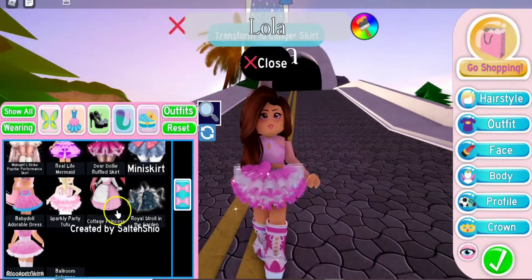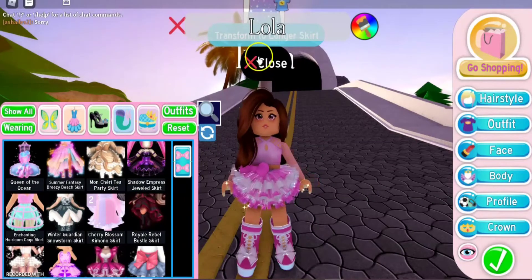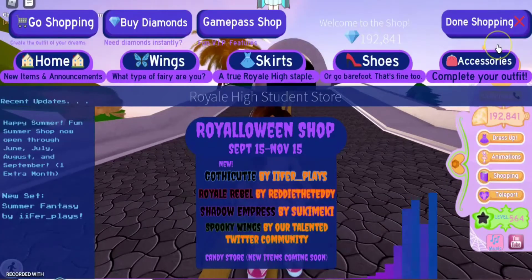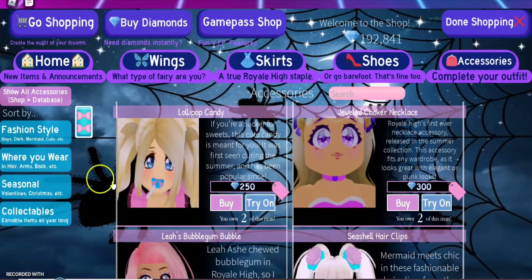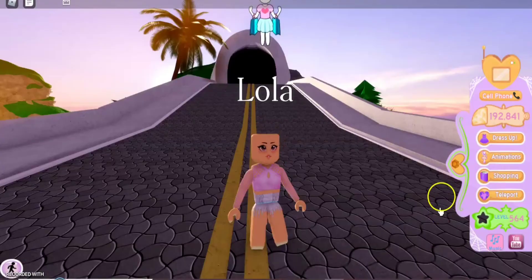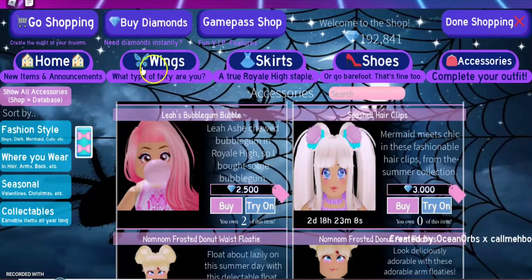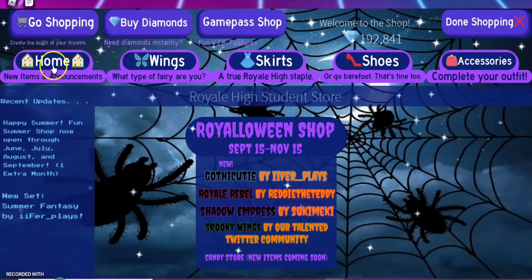I like the pleated skirt one or the mini skirt one the best. Anyway, let's close this and go to shopping. I've already seen how the background looks and it's really nice, but they still say happy summer — it's not fall yet. Also, you can try on accessories now. I'll try on something I don't have to see if I like it, so I don't waste money, like you used to try on the wings.